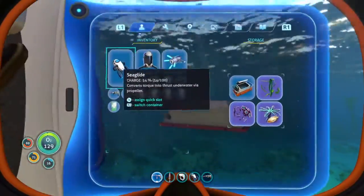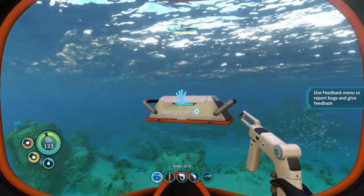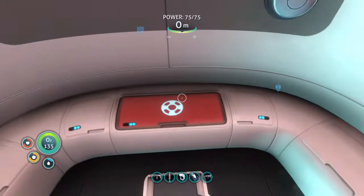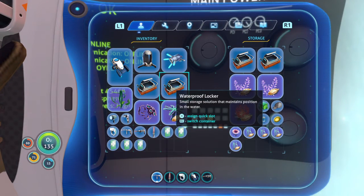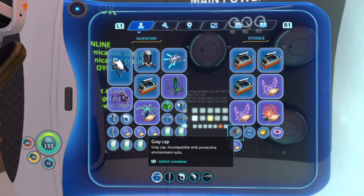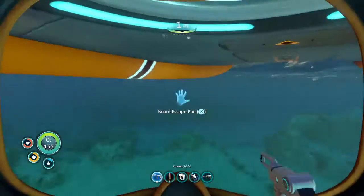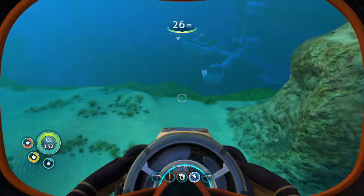We'll open the storage and grab whatever's in here, pick up that waterproof locker, and head into the life pod — biscuit pod, whatever you want to call it. I don't want to take all this stuff with me, just the important stuff, so we're tossing the rest back in. We'll grab the sea glide and head back to the base.